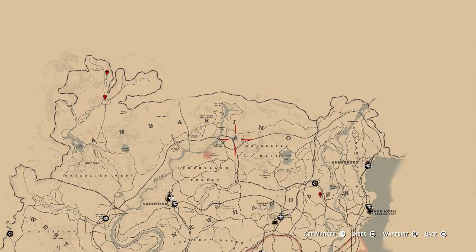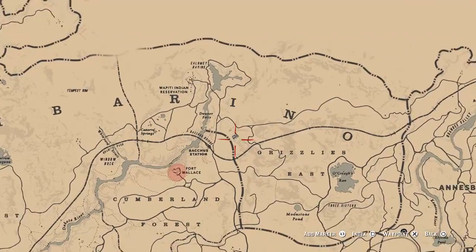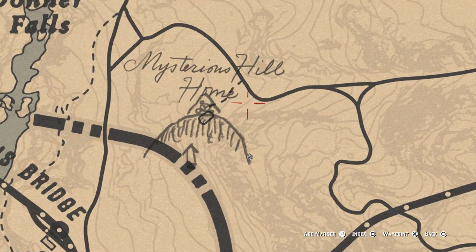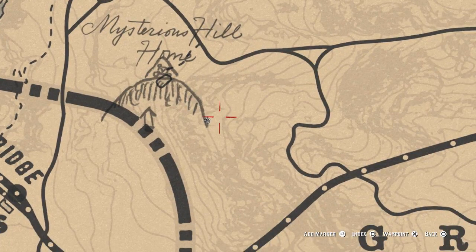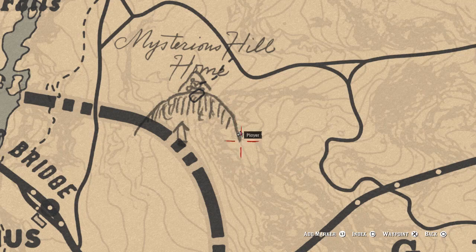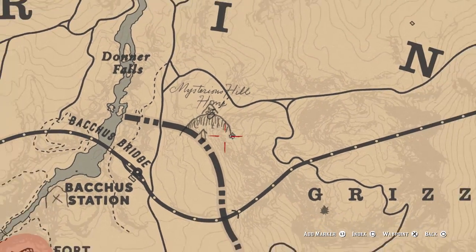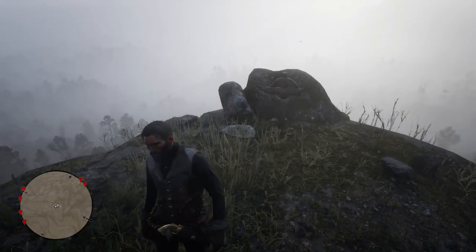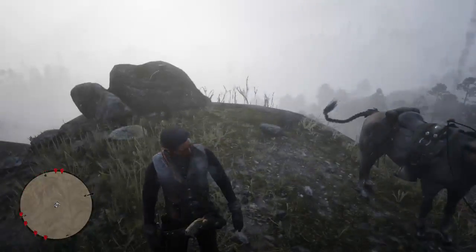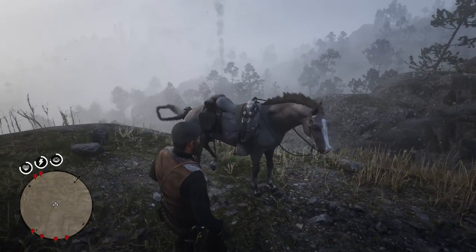I'm currently staring right in front of the next grave now. The important thing about this one is that you come up around the back of the road and up the mountain, because if you come from the other side you're going to get stopped by the mountain and won't find it so easily. This one in-game is right at the top of the mountain — you're not going to miss it when you get up here. That is grave number four.